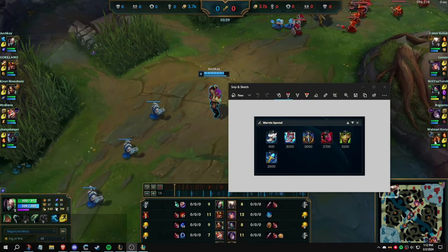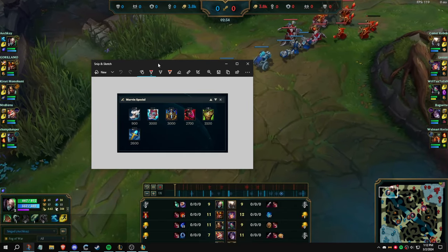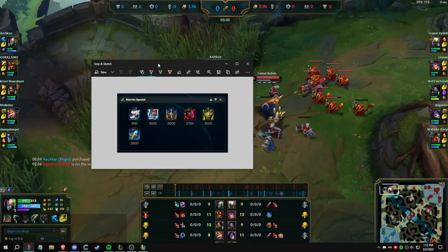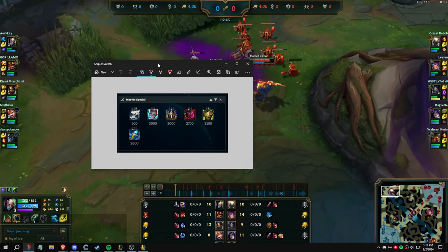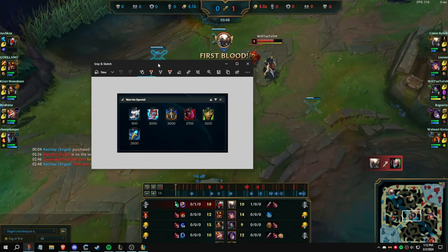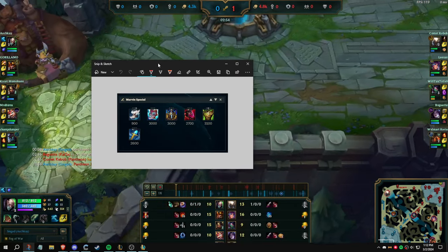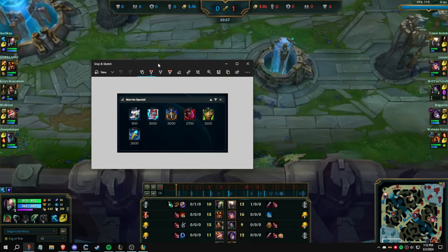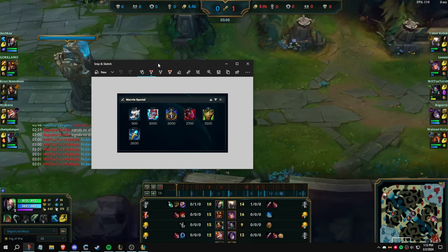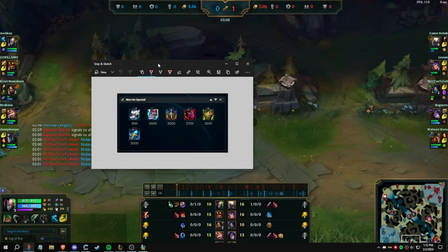This is the build. We get Swifties basically every game. There are very few instances where you go something else, but it can happen. Plated Steelcaps for a full AD comp with lots of autoing. Maybe Mercs if all they have on the enemy team is CC, but usually it's Swifties. You shouldn't be getting hit by anything — it's a skill thing. If you're getting hit by CC, that's your fault.